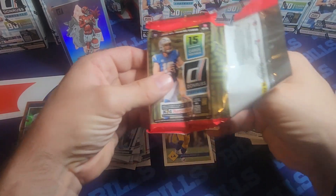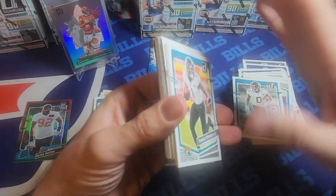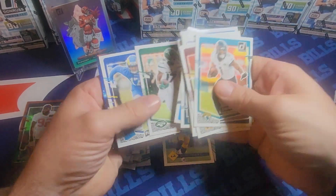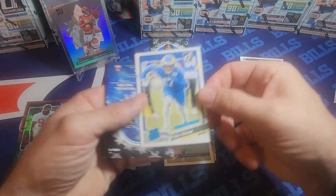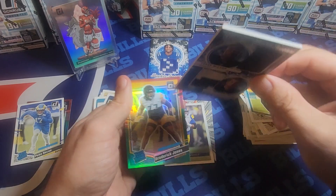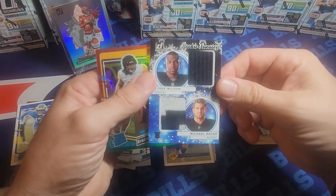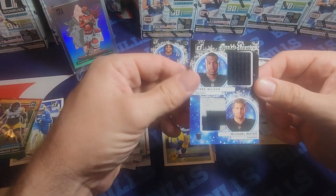I'm probably not going to give up until I hit another downtown, to be honest. This looks like my fat pack, so you're going to see the sweater and the optic in this one. Oh — I got a Puka base, I like that. And this is the first time I've hit a dual — a dual sweater: Michael Mayer and Tyree Wilson. That's pretty cool! I forgot — you can also hit the Broderick Jones optic, which is a cool card. They also have a Stroud on that optic; I think it might be paired with Will Anderson — that would be a cool one to hit.